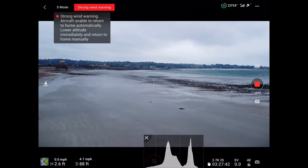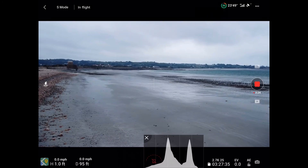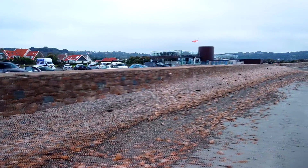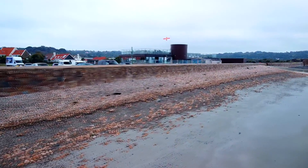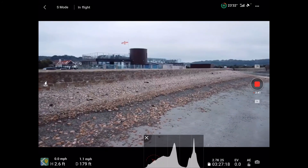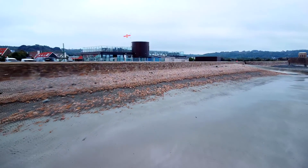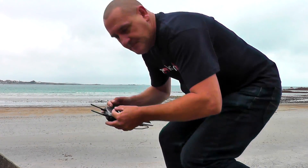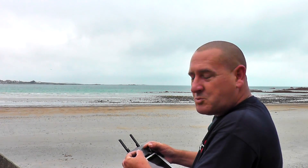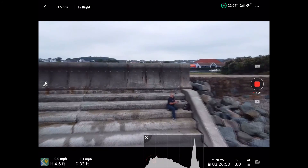Let's go over this way. Strong wind warning — yes, I know. It says one foot high. So there you go — there's the restaurant. Heading towards the edge of that FRZ again, staying at a constant speed, and it's brought itself to a stop. Authorization zone re-edged. So for anybody that was wondering what happens when you get to an airport FRZ — now you know.